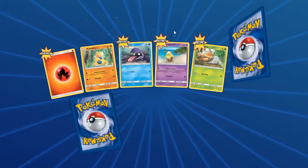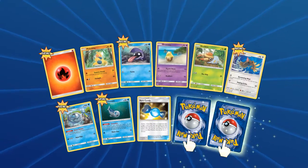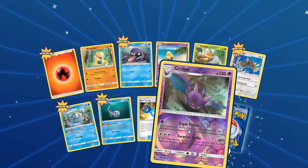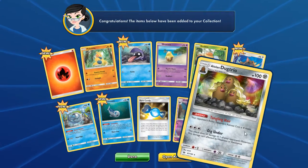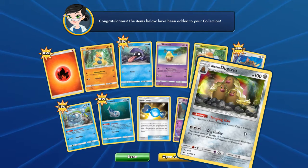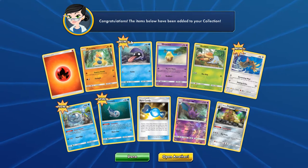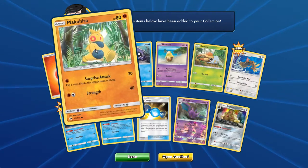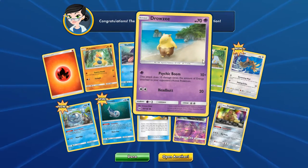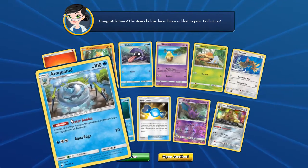I love how you actually have to slide the mouse across it to open up the pack. Looks like we got a Crobat reverse holo and an Alolan Dugtrio. It's kind of disappointing, but all of these are supposed to be from the new Sun and Moon game.